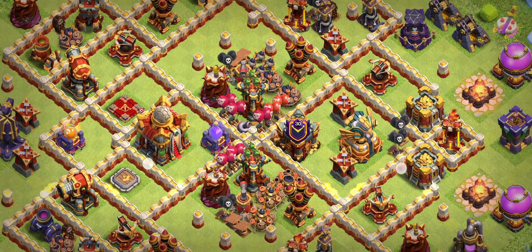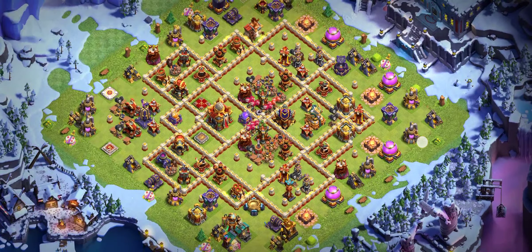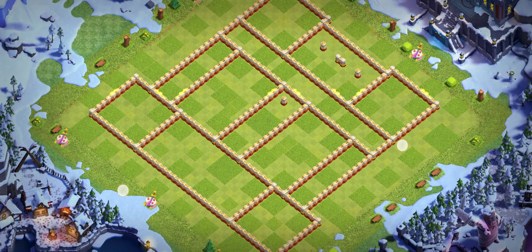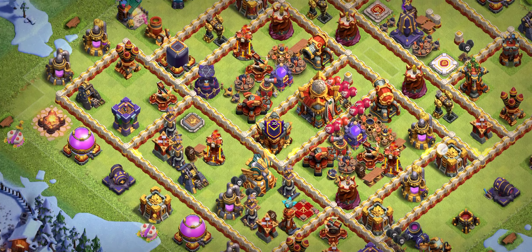You can see the tornado trap there as well. For this base I recommend three ice golems with archer in the clan castle. Moving on to base number three — if you are a co-leader or leader of a clan, make sure you share this video with your clan players.